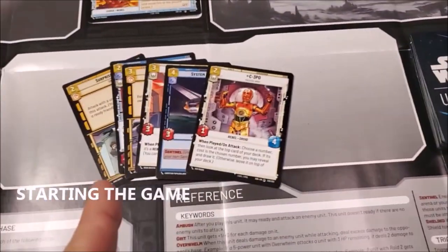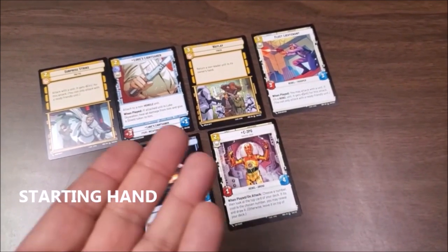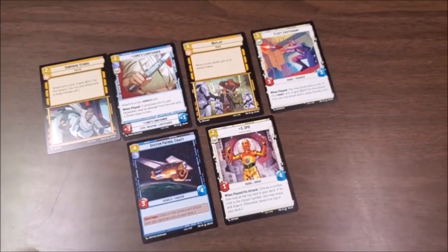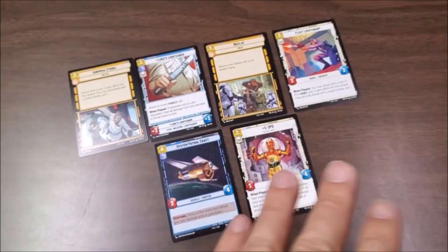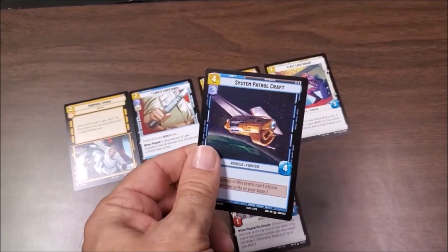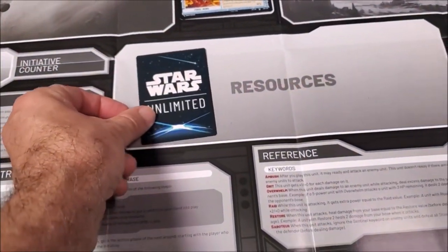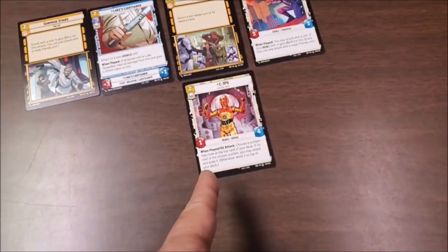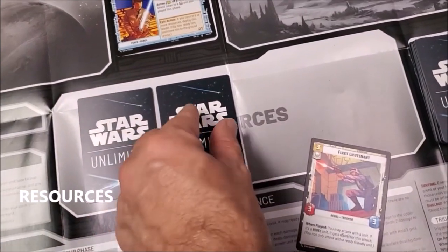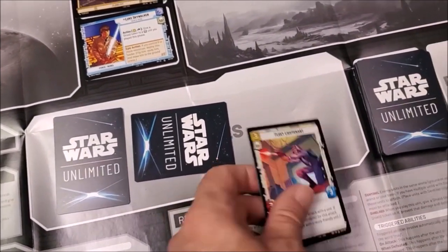Each player shuffles their deck and draws six cards for a starting hand. Each player looks over their first six cards and chooses two cards to play down as resources. You'll choose cards that maybe you have a duplicate of, or cards with a really high resource cost that you think you won't have enough resources to deploy right away. Turn the card upside down and place it in your resources square. Think of resources as your energy or mana — you exhaust them to deploy your units.